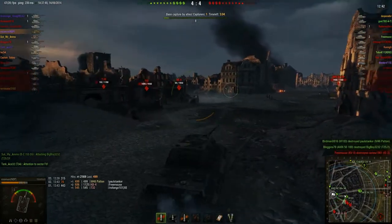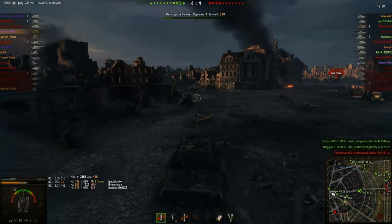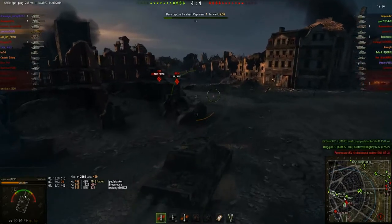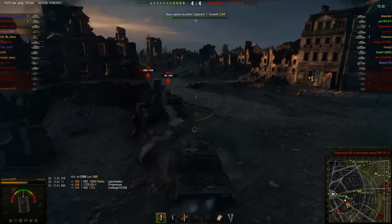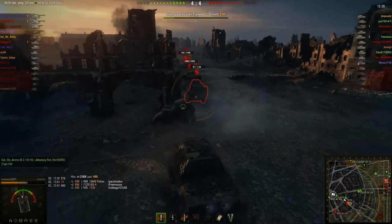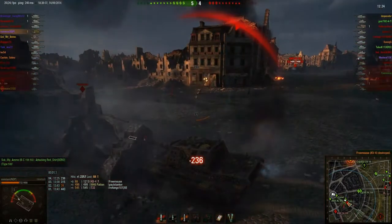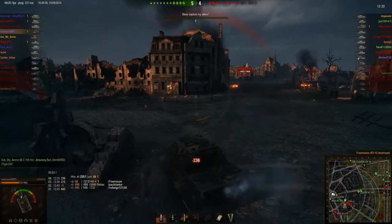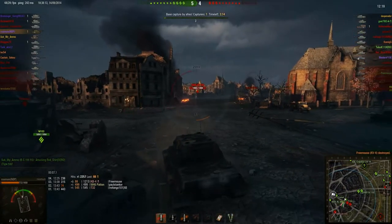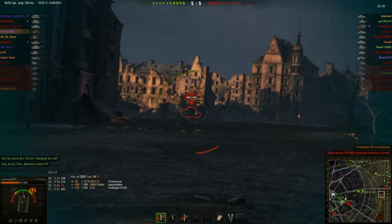The JT does have better armor, but the problem is most people don't realize their guns will pen it anyway. Most tier 9 and 10 mediums can pen this more or less anywhere in the hull. But because people have become conditioned to shoot at the lower hull of these things, that's all they do. So every hit to your front will be the lower hull, and every hit there is significantly likely to damage your transmission.